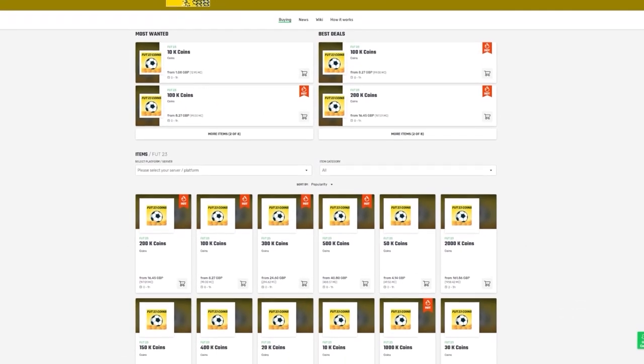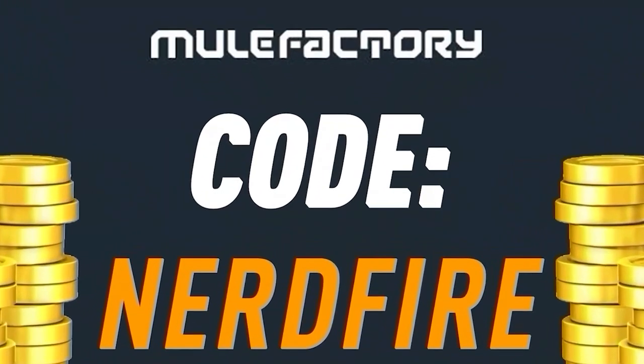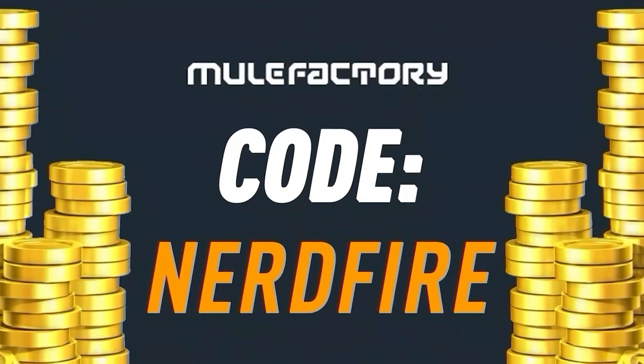Look no further than MuleFactory.com. Go over there to get the cheapest, most safe, reliable coins and use the code NERDFIRE at the checkout for 5% off your order. Link is in the description down below.